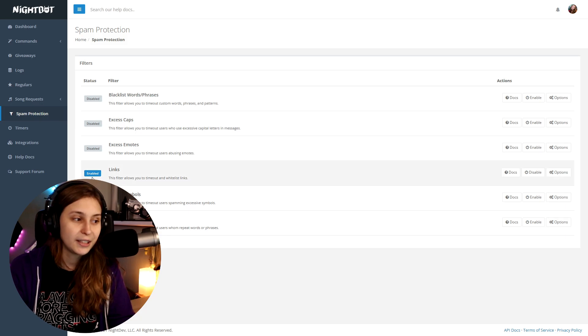We're going to go to spam protection and make sure that links is enabled by clicking on 'enabled'. If it says 'disable', it's already enabled, which you can see here as well.